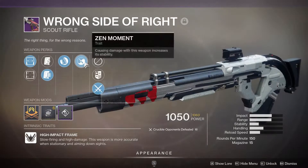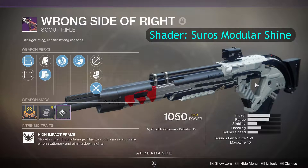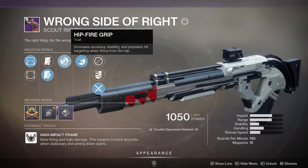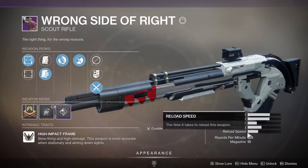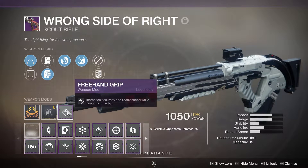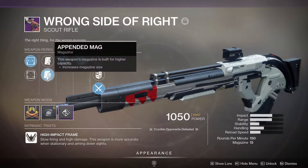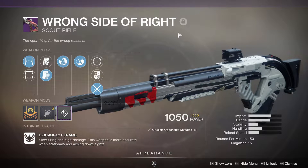With the aim assist changes coming to scout rifles where 100 aim assist is going to be a 15% wider aim assist cone, I predict that if you have a hipfire grip on a decent aim assist scout rifle — this one has only 39 so not very good, and 150s have pretty low aim assist — but with hipfire grip and a freehand grip mod, coupled with the new aim assist changes, I think it's going to be decently easy to land hipfire precision hits.